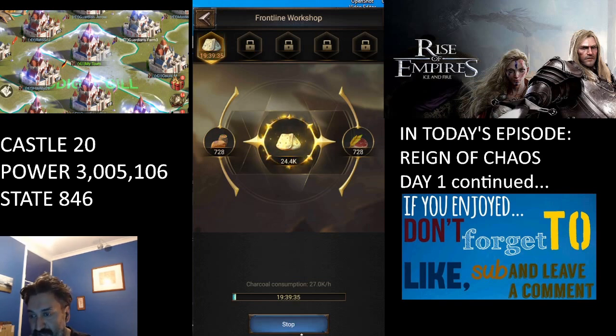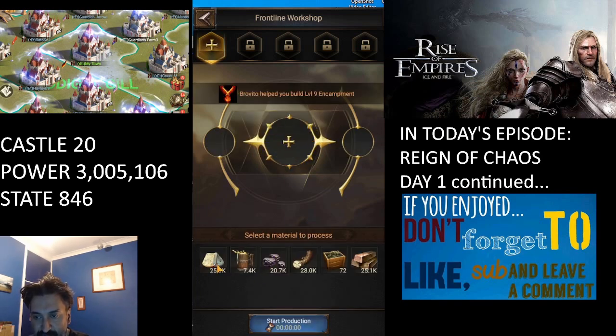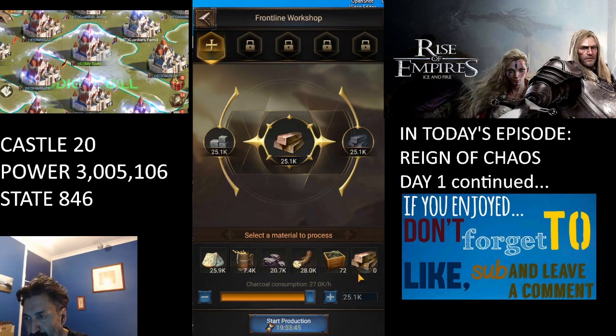We need to unlock those slots to produce more material faster. We can select any material to be processed — it takes a certain amount of time depending on the amount, and it also consumes charcoal, so make sure you have an ample charcoal supply. What you get out of the process is clean versions of the raw resources. For example, processing hardtack from an abandoned farm gives you military supplies and real food.